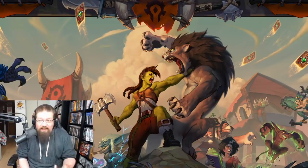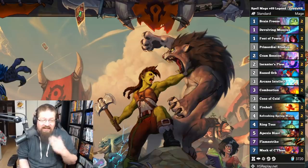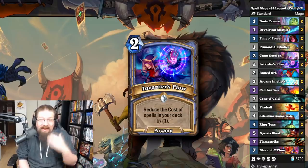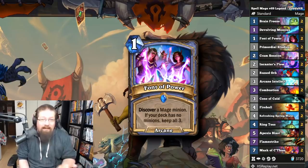First, we have Spellmage. Even though Deck of Lunacy was nerfed, Spellmage is still a very good deck in Standard. It's performed very well at High Legend. It's a decent climbing deck — you go for Encanter's Flow, go for Refreshing Spring Water, and you have Fawn to Power to get some early tempo with minions.